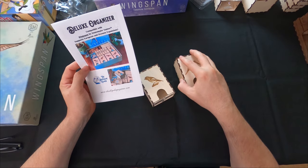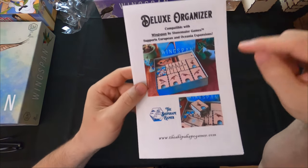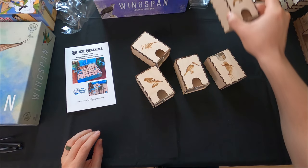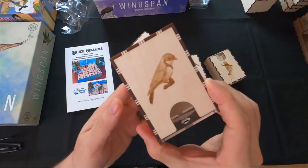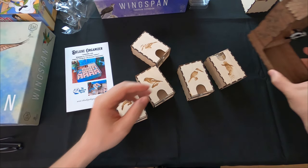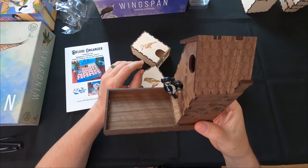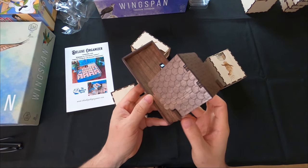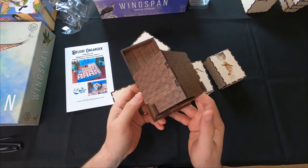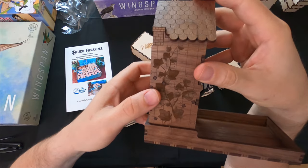Now I'm going to dig into the organizational part. I'm changing out all of the internal components to use wooden boxes from Ship Shape Gamer. This is what it's supposed to look like in the box - really cool. Each one of these boxes has a different kind of bird on it and is all wooden, which is absolutely beautiful. On top of that, the default cardboard dice tower is being swapped out for this really beautiful wooden dice tower.